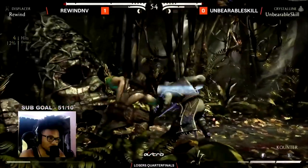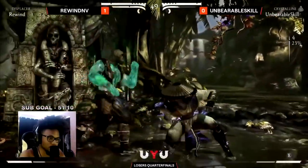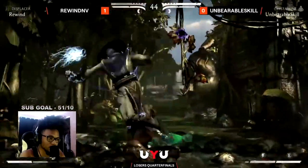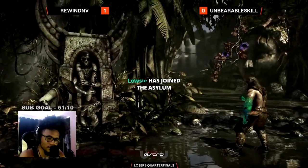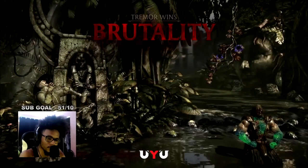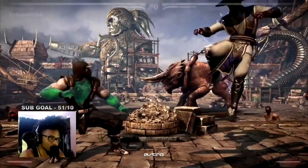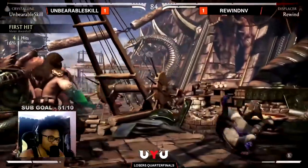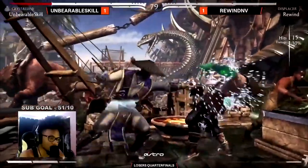Raiden's back-to-overhead is so unsafe. Unbearable Skill had time to take a leisurely stroll towards him and then hit forward — that's how unsafe that move is. Now Unbearable Skill does have meter. You know Raiden's gonna poke with forward one, so challenging it with a low poke is your best call to action. Down one knockdown — Rewind has gotta hold this now. What's it gonna be? Oh, the down one.